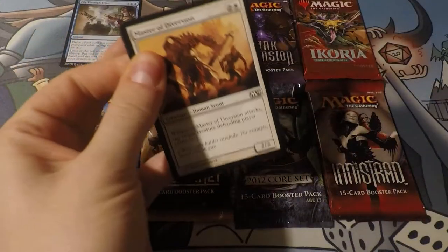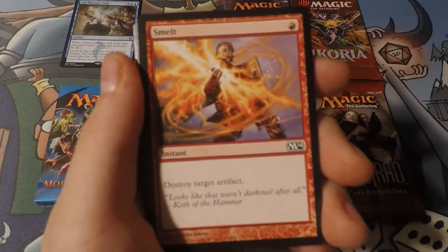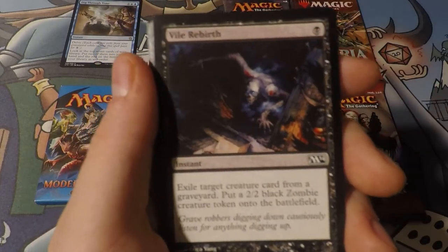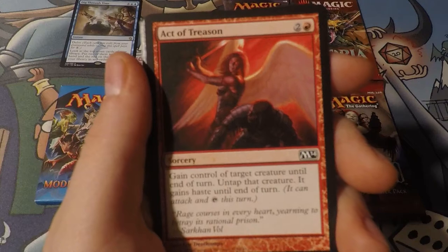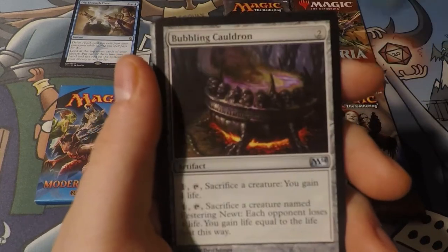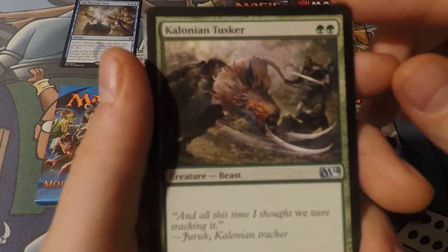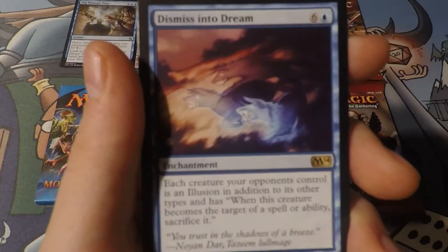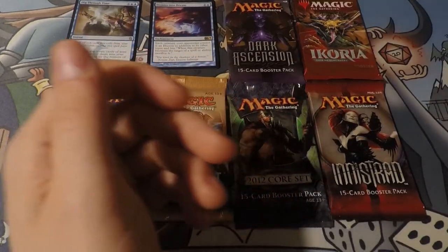2014 Core Set - this was the Return of Slivers. So if we could get a Mutavault, that'd be nice. There's a bunch of Planeswalkers too, but I really want a nice-looking Mutavault. Brindleboar - let's get it in the Living End decks. Modern is such a weird place now. With Bubbling Cauldron. Tusker - I remember when this was breaking the format. It was a two-mana 3/3, not anymore. Dismiss into Dream... Dismiss into the Bulk Bin - that's where it's going.